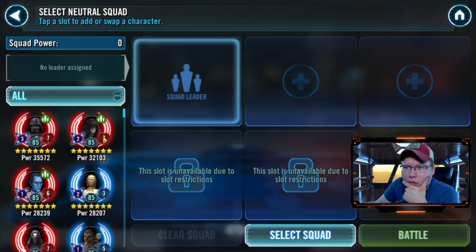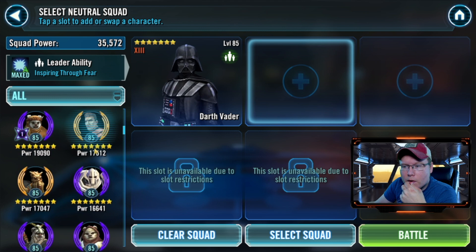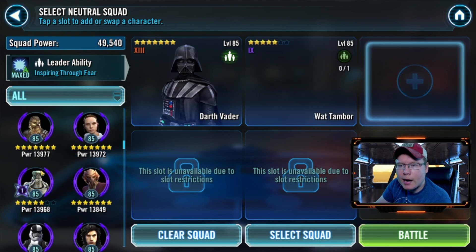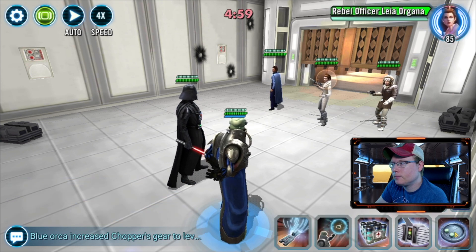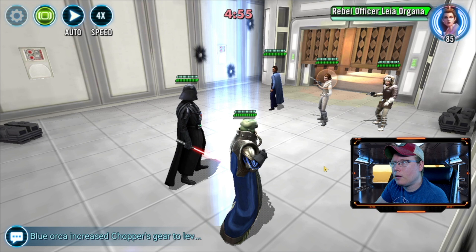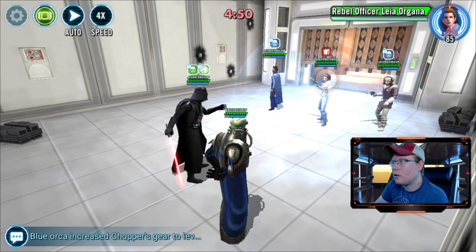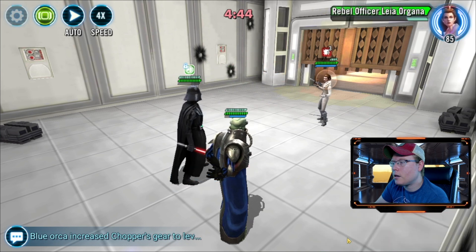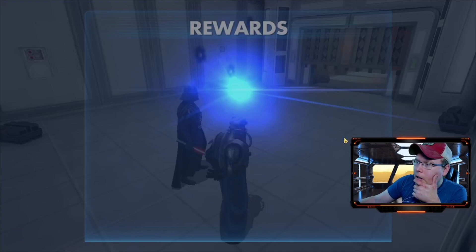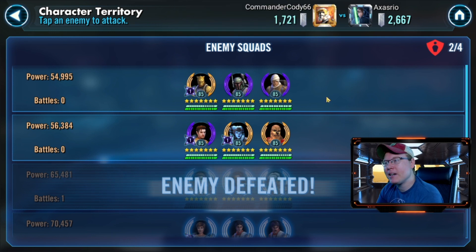What I want to use here - we'll just play around at this point. We'll go with Vader and see if we can just annihilate them with this. Let's take out Han, take out Lando, take out Leia. 55 banners. I almost want to lose one of these just so I don't feel so bad about making that mistake down at the bottom.